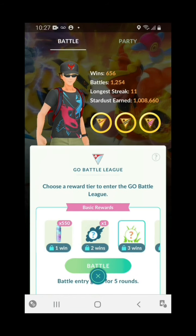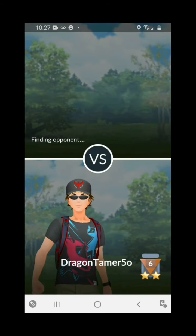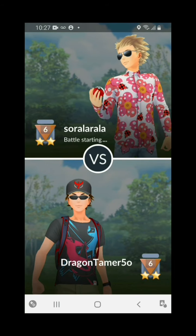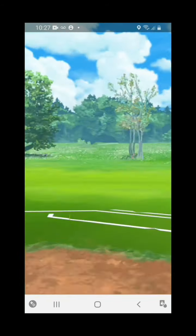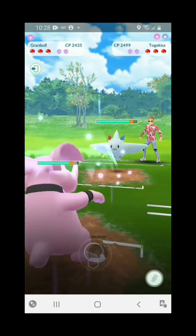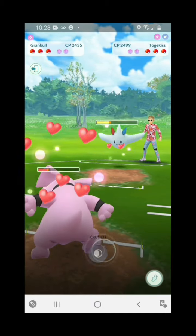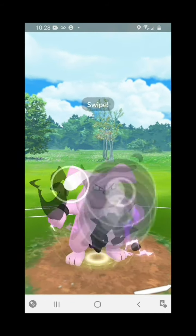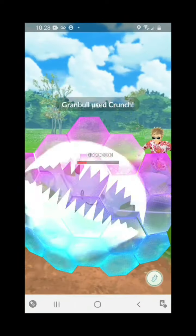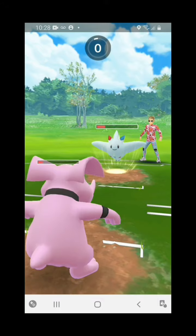Hello everyone and welcome back — I have another unique team for you to check out in the ultra league. If you're struggling and thinking you can't win a battle because you don't have the meta Pokémon, you do not need the meta Pokémon. All you need is good strategy and the right tactics — know when to switch out and have the right moves on your Pokémon. We're running a Grumble with Charm and Crunch, a Beartic with Charm and Ice Punch.